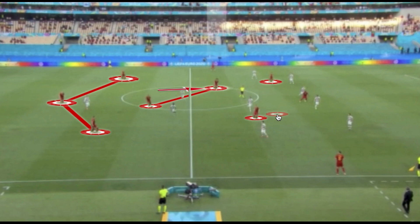Axel Witzel moved a little higher, occupying space between the lines created by Eden Hazard's positioning. This gave more freedom to players like Kevin De Bruyne to drop between the lines and almost create a midfield three, with Lukaku and the wing-backs holding the height and width, striking Portugal out of possession.